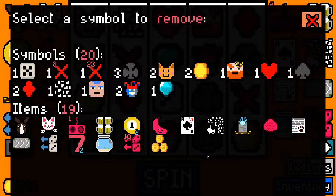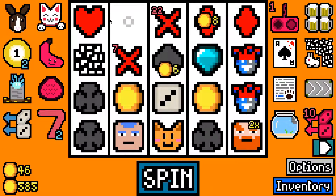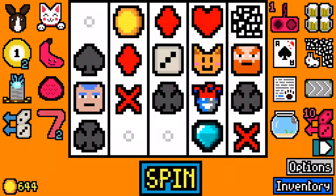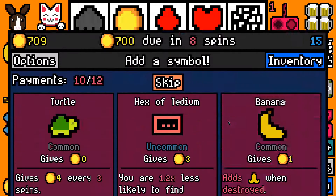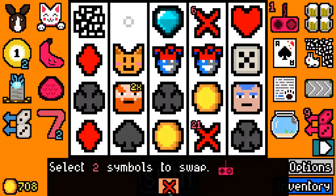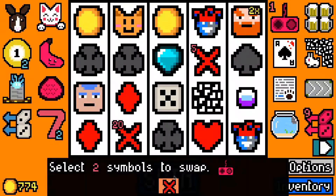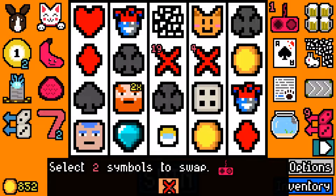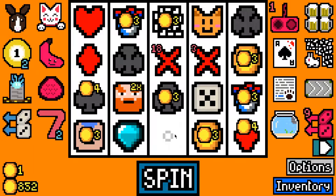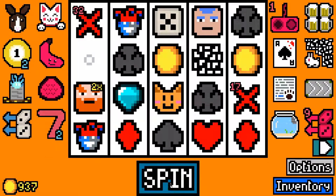I'm not that fussed about getting super rare symbols since they only give me one — let's skip. We're getting 65 per spin so we'll have no problem making the next rent. We have one swap left — let's use a buffing capsule, and hopefully before the end of the game we can use that swap to get another giant amount of coins from a dwarf. Let's use a wealthy capsule.